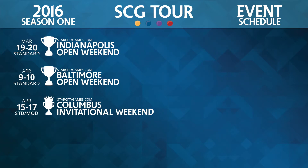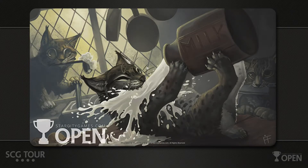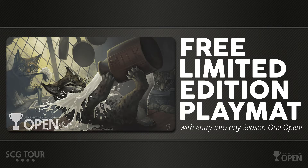After that, a Standard open in Indianapolis, a Standard open in Baltimore, and then the Season One Invitational in Columbus, Ohio, April 15th through the 17th — Standard and Modern as the invitational formats. For any opens you enter during season one of the SCG Tour, we've got our Kitchen Finks play mat as the entry promo — pretty simple to get. You enter the open, you get one of these. Not limited to the first X people who register, they give you a voucher, come to the stage, get your play mat. Something that even people who don't play Magic will like, as the Tasigur play mat from 2015 proved.